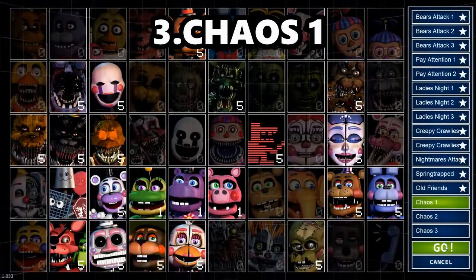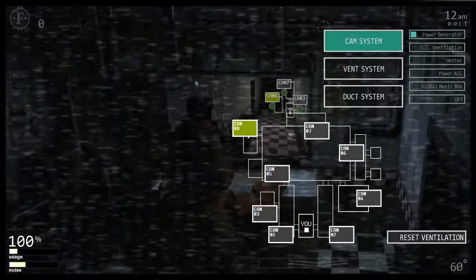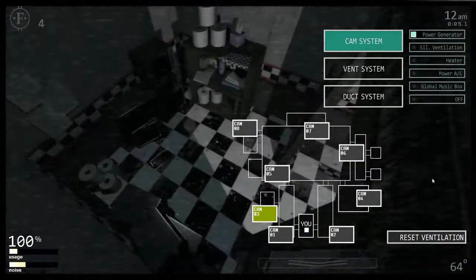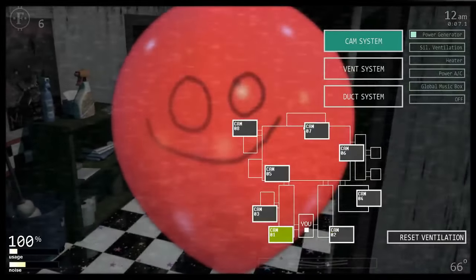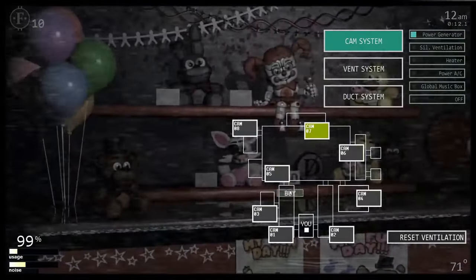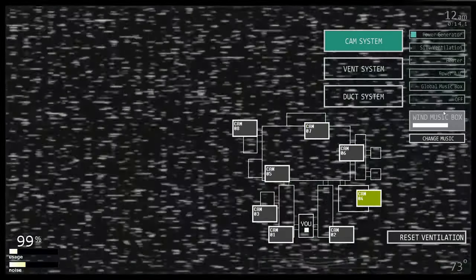Number 3: Chaos 1. This has Toy Freddy, Puppet, and Rockstar Bonnie — characters who make any challenge harder, although Rockstar Bonnie is only a problem if he shows up, which he may never do. Death coining either the Puppet or Toy Freddy makes this a lot easier, but you have to deal with one or the other. But again, not super tricky, just more tricky than before.